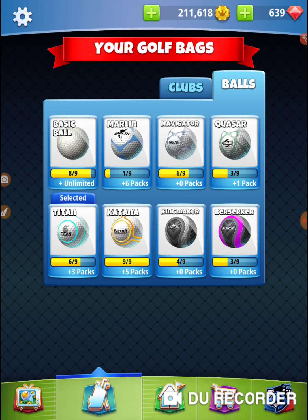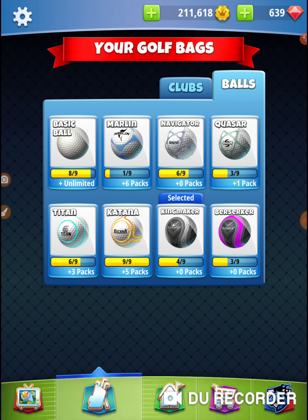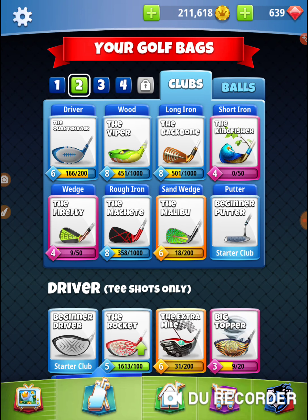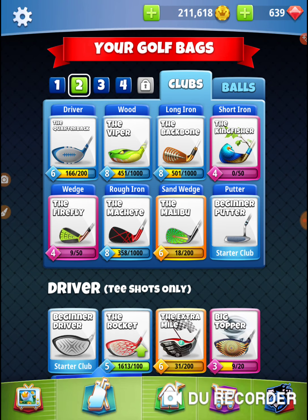I saved these four balls — these kingmakers — just for this hole. I'm going to help myself out by having three sidespin, and I'm going to help out the fact that I only have three topspin by bringing a bigger powerball. I'm going to use a Viper, and that's all I should need.